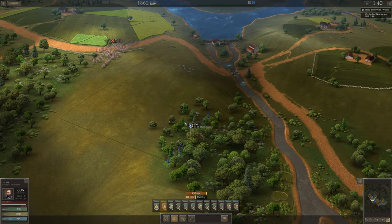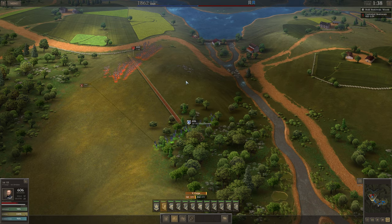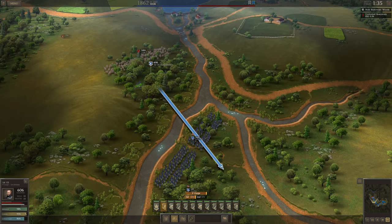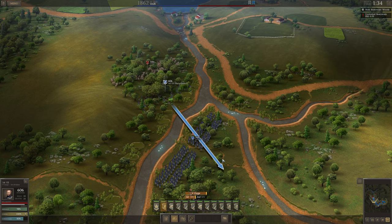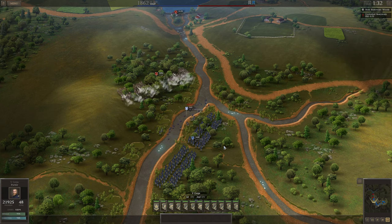Here comes Greg — 35,000 men strong. Greg is charging us. He's going to run straight into Butterfield, so that's not going to work well for him. However, our sharpshooters are being routed.